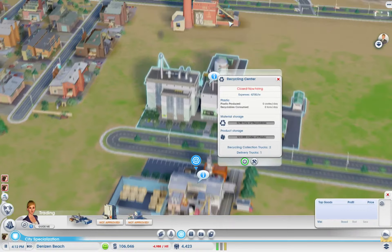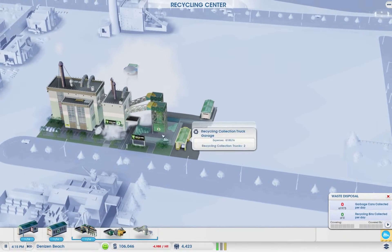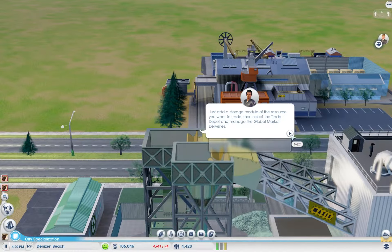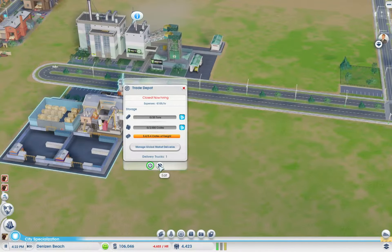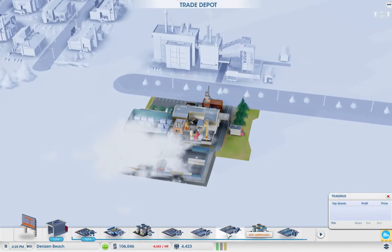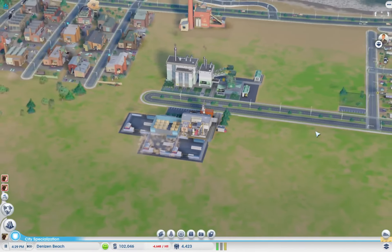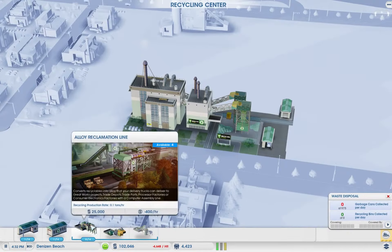Let's delete the plastic reclamation line and add alloy lines instead. We'll also delete the plastic one — this is the alloy one — and add some more alloy storage on this side. Now we only have to reclaim alloy.